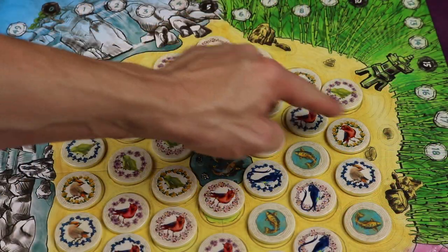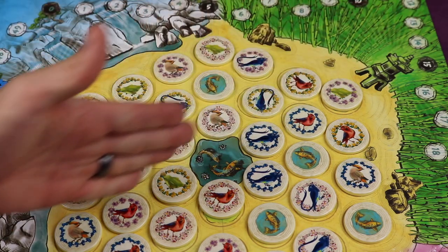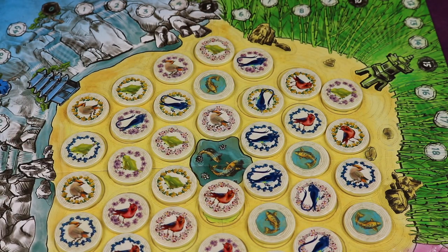Putting this red bird here would have gotten me three points, but it added a third blue flower for this green player looking down here, which would have been six points. So I gave my opponent six even though I'm getting three. You can see the strategies that begin to become apparent as you play the game, whereas the most points at the end is the winner.